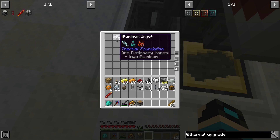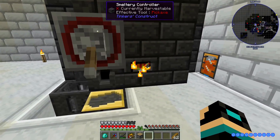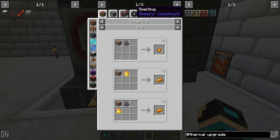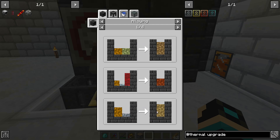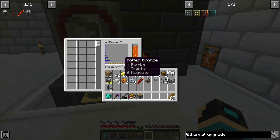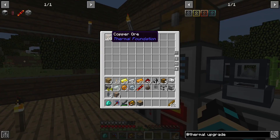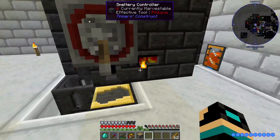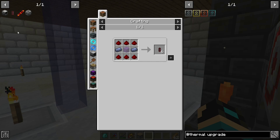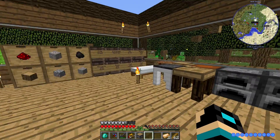Actually the smeltery does come in handy. Where the heck is my tin? I should not have done that. Copper and tin — so two tin, three tin to one copper. Need more copper. That should be enough. Two ingots of bronze. Now I can make the compactor.